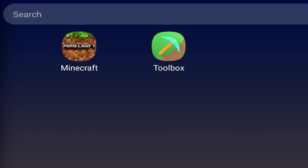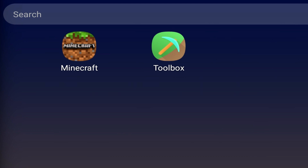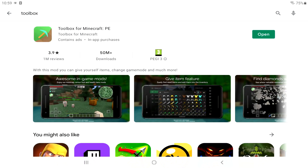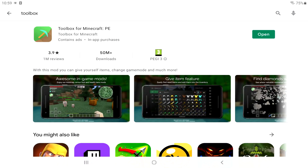We are expecting version 1.17.10 very soon, so this should also work for that as well. You are going to need two things: number one, you are going to need Minecraft — pretty obvious, right? And you're going to need this app, which is Toolbox. I'll leave a download link at the top of the comment section and also in the description. But let's quickly go to the Google Play Store — you can simply type in Toolbox for Minecraft and it's going to be the top one. It's Toolbox for Minecraft PE. It has over 50 million downloads and was most recently updated as well.